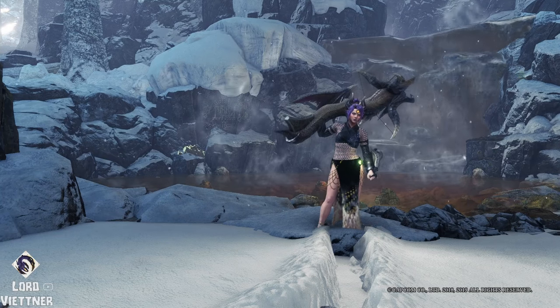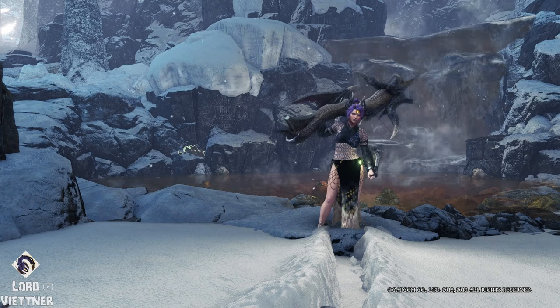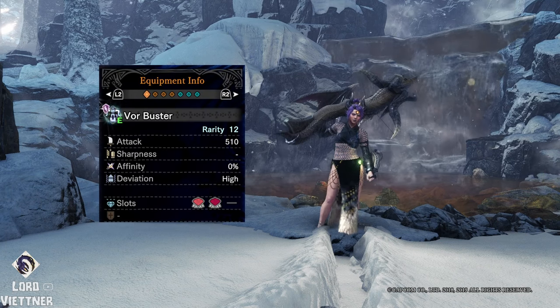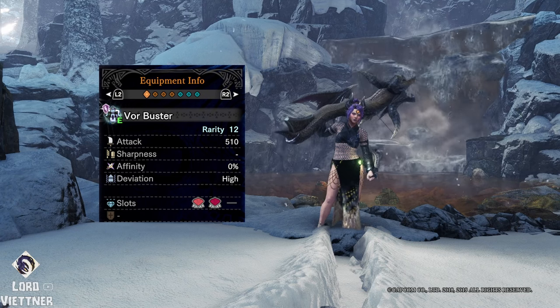With all that being said, let's go ahead and jump straight into it. Starting off with the weapon, we'll be using the Vor Buster Heavy Bowgun from Fatalis. I've got mine augmented for full affinity, but you can opt for whatever you like here as it doesn't really matter.